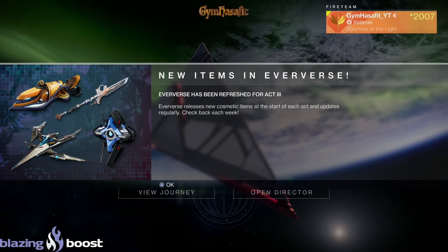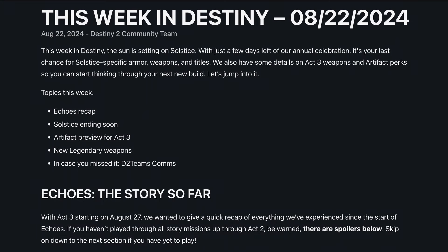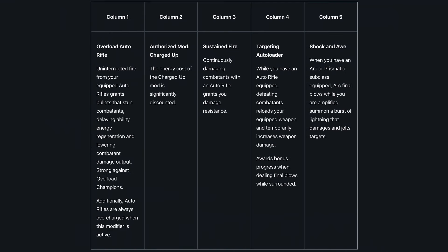New items in Eververse, we're gonna check all that out in a moment. This week in Bungie: Artifact Preview for Act 3. Bungie introduces the Artifact Perks for Act 3 with particular focus on auto-rifles and subclasses. The new perks aim to create synergy across multiple playstyles, especially for players who prefer rapid-fire weapons and elemental abilities, allowing for enhanced ability uptime, faster reloads, and increased damage output when using specific weapons in alignment with subclass elements.